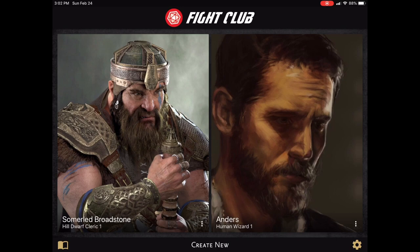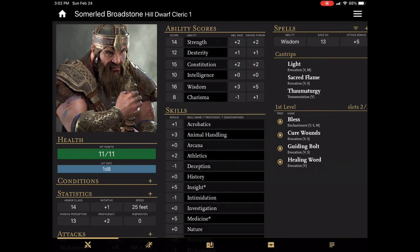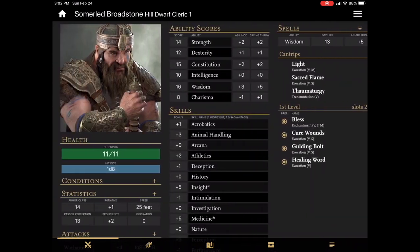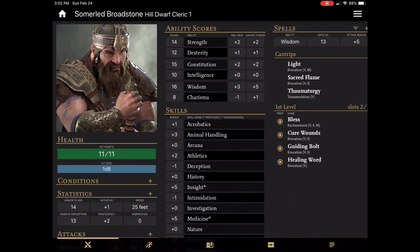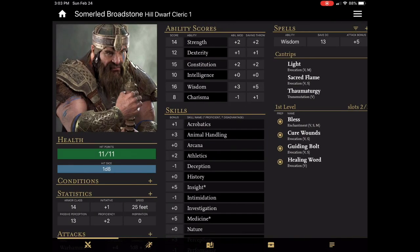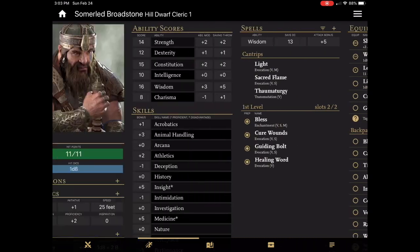With that out of the way, let's dive into the heart of the app so you can see what it does. We'll go into the process of creating characters in another video, but I wanted a couple of characters ready to go so I can show you around. For this we'll get to know Summerlord Broadstaff, a Hill Dwarf Life Cleric. Simply tapping on the picture on the home screen will bring me right to the character sheet. From here I can see pretty much everything I need to know about this character. Everything is very well laid out into different columns. You can move between the tabs freely by swiping left or right, or you can use the quick jump buttons at the bottom.